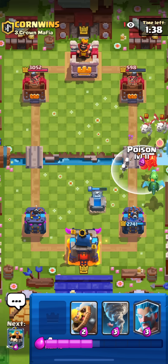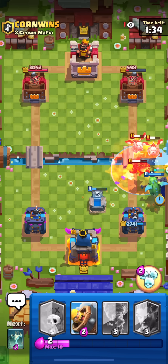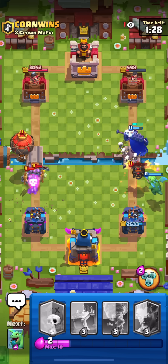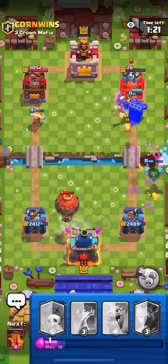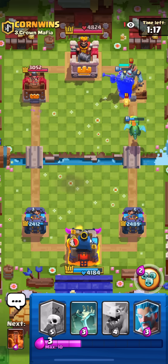Poison on defense here - we don't need to risk anything right now. He decides to go Guards with Balloon in the other lane, I'm just gonna Barbarian and activate my tower. We got the tower on the right side - really good start for us right now.